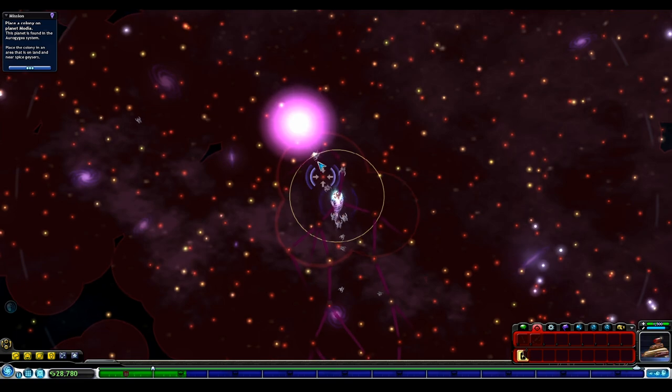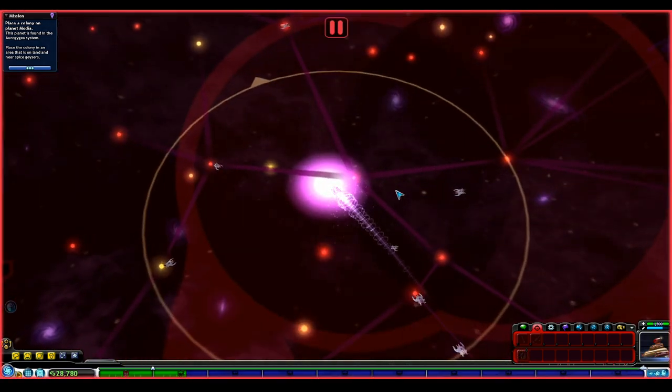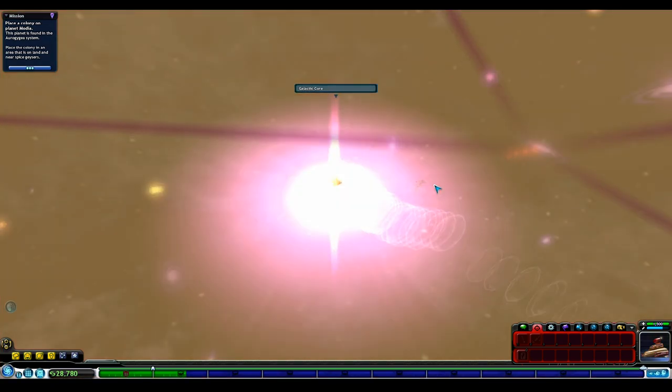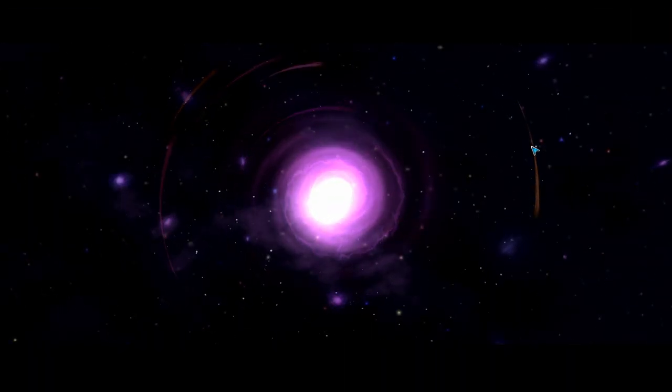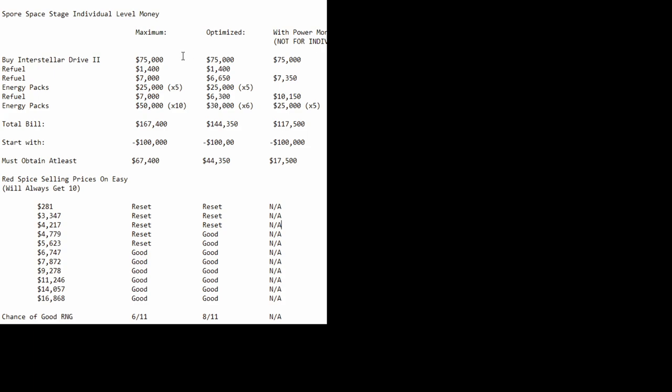Plenty of fuel. You can hit pause by hitting tilde and zoom in to your ship — that way they can't get you. Just click on the center and you made it — super easy! Hopefully that helped you get a super fast space stage speedrun. Just for a recap: we spent $75,000 on Interstellar Drive 2, $1,400 for making 4 stops, $7,000 at our next pit stop for refueling plus 5 energy packs, and at our final pit stop $7,000 on refueling and $10,000 for that combo where we bought 5, unlocked them again through the badge, and then another 5. So that was a total of $167,400. Hopefully that was helpful — good luck on your speedruns!